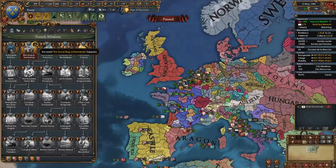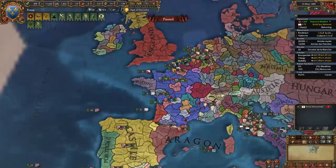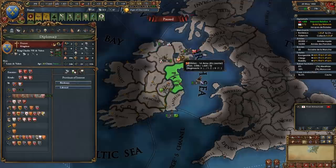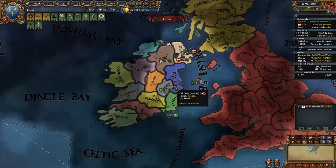At this point you can take the mission Reconquer Normandy and the corresponding event fires. From this we should have literally no aggressive expansion since we did a Reconquest War. Once you've taken Dublin, don't start coring it yet. First, set all of these Irish provinces as provinces of interest and start spying on the nations you surround — basically everyone you can touch: Leinster, and others nearby.